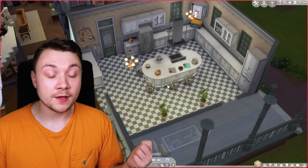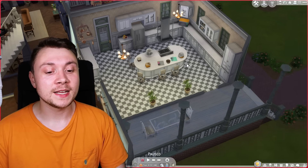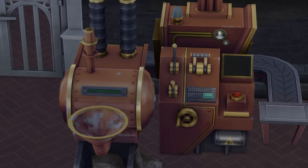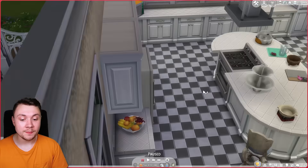Even before people complained about the lack of open world, they complained about no cars, no toddlers, no ghosts, no swimming pools. When The Sims 4 was first released, everybody's biggest complaint was this cupcake machine here. How can this be so annoying and so bad? Well, the only way to make cupcakes in the game was to use this machine — but not anymore thanks to today's update.